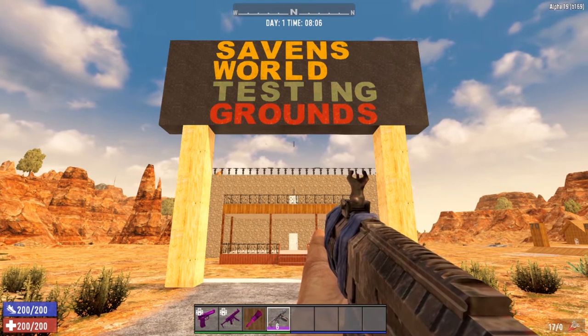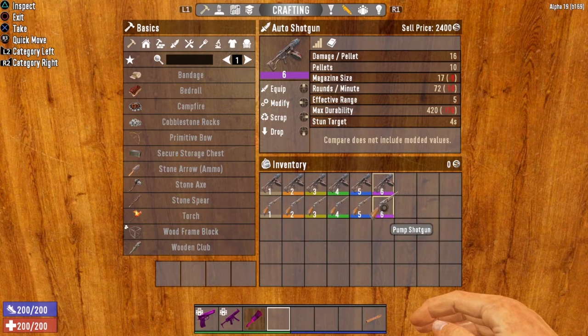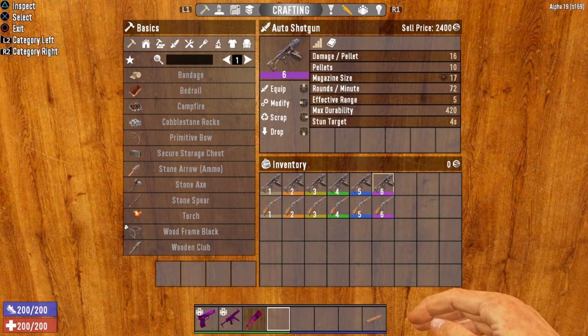The Auto Shotgun is a brand new Tier 3 weapon added to 7 Days to Die in the latest Alpha 19 update. As with the other shotgun weapon, this bad boy's damage is broken up into damage by pellet. It will fire out 10 pellets, each pellet doing 16 damage, for a total of 160 damage per shot. The great thing about the Auto Shotgun is not only does it deal a crap ton of damage, it also has an amazing magazine size.